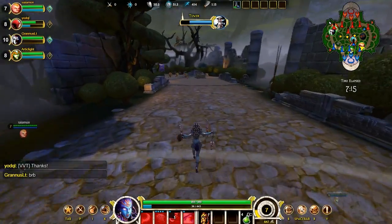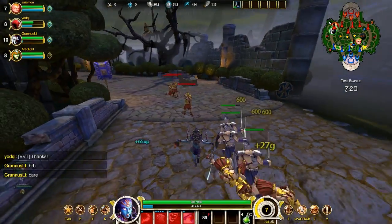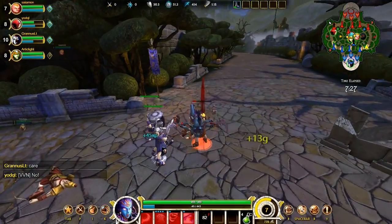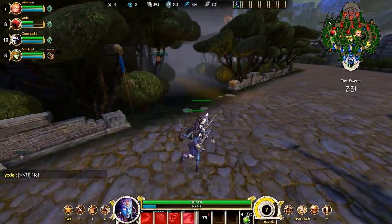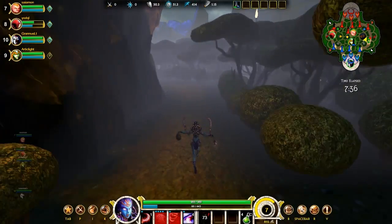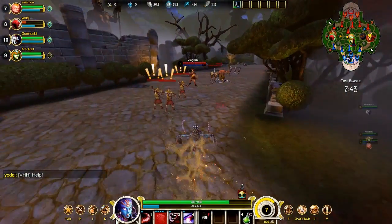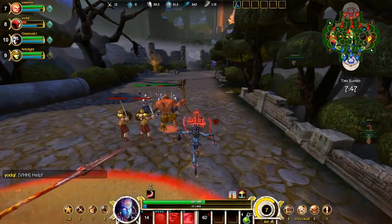Defending the second turret is way more important than getting the kills, but by the time the second turret dies — which will take a while — you should be strong enough to actually defend your lanes. I use my Hand of the Gods there to just get the first three minions. I was wondering: can you actually see people walking here if you are in the lane? I'm not sure what that fog is supposed to do, but I think that might be the reason they have fog in the jungle.